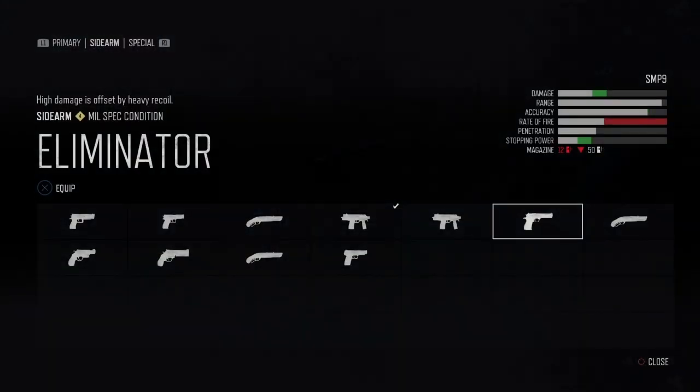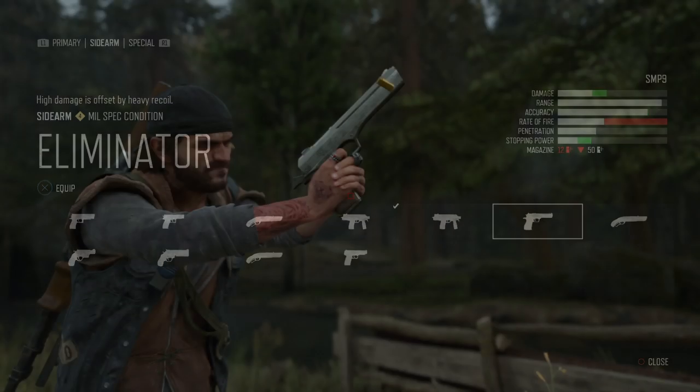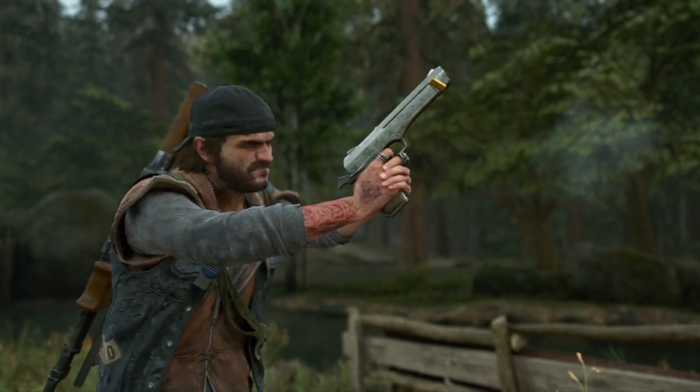Next up, the Eliminator — slow rate of fire but it packs a punch, just as long as you can handle that recoil.